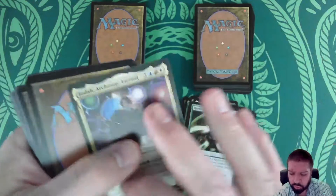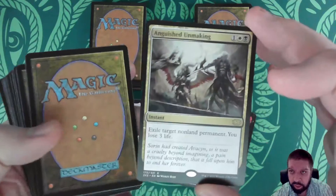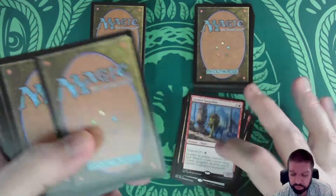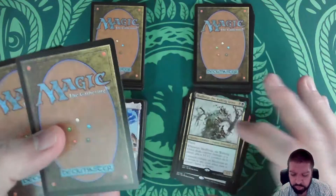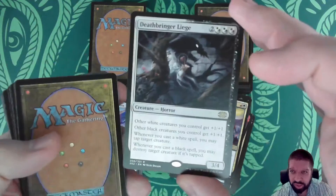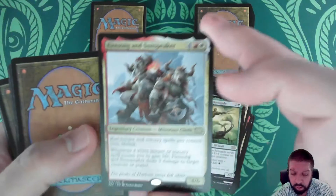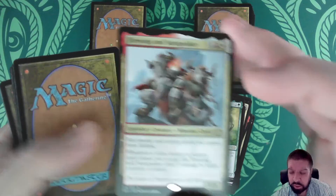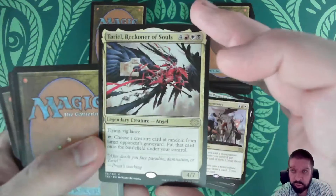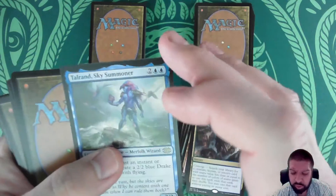Jodah is still a cheap one. Anguished Unmaking — also around four dollars. Greater Gargadon is a cheap one. Skullbriar — that's a cool one. Atarka's Command. Deathbringer Liege. Rishkar. Firesong and Sunspeaker. Jeskai Ascendancy. Teysa Karlov Reckoner of Souls. Bring to Light — and we still haven't started hitting the really big stuff.